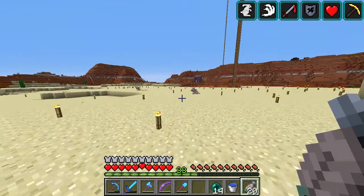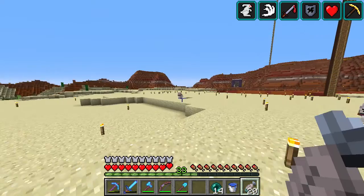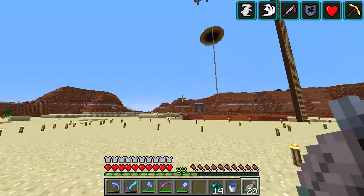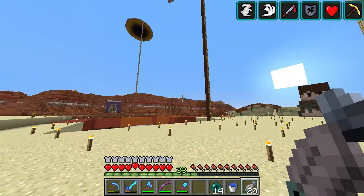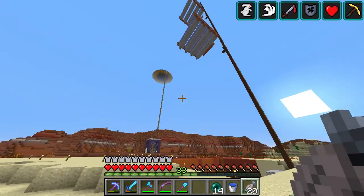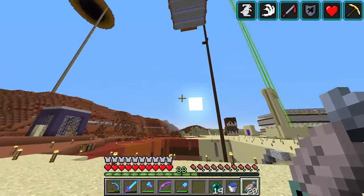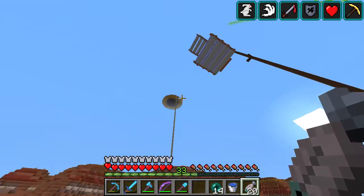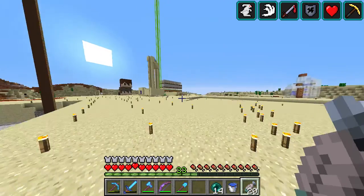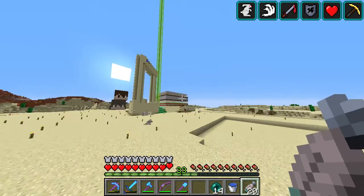I've got everything together that I think I need for this build and I just thought I'd give you a little bit of an update around the area. Now this looks like a drone - I'm not sure - it's up on the hill there. I think that belongs to Mango. I don't think it's going to be in range of my iron farms. I might check that later just in case he's thinking about putting doors up there. I'll just need to have a chat with him just to be sure, but I don't think it's going to be a problem.